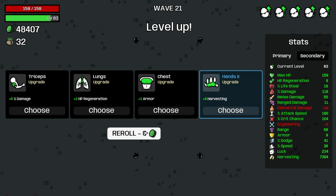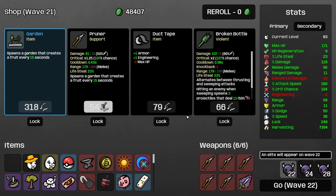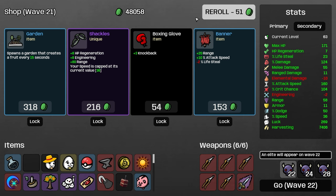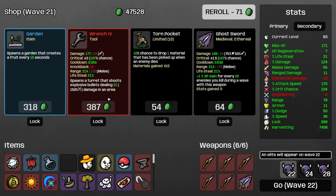Losing 2000 harvesting feels kind of bad. I'll take lifesteal, take max HP, take lifesteal again, take luck, take dodge. I'm going to steal a garden and buy a shady potion. We have 269 luck — where are all our sick items? Alien eyes is good. Banner — that's what we want. Sif's relic is great.